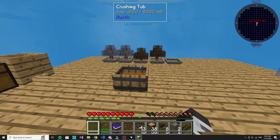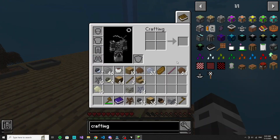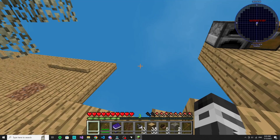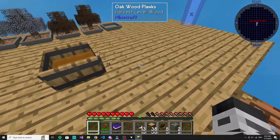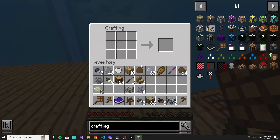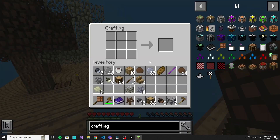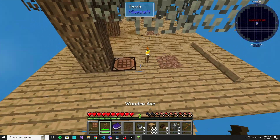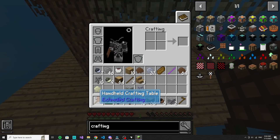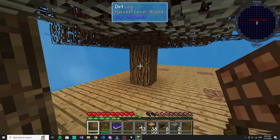Oh no — where'd it go? It just disappeared. What? I'm so confused — it just disappeared. Oh, I put it in there. Just like that. That's pretty nice. It doesn't have any durability. What's this? Probably for a different mod.